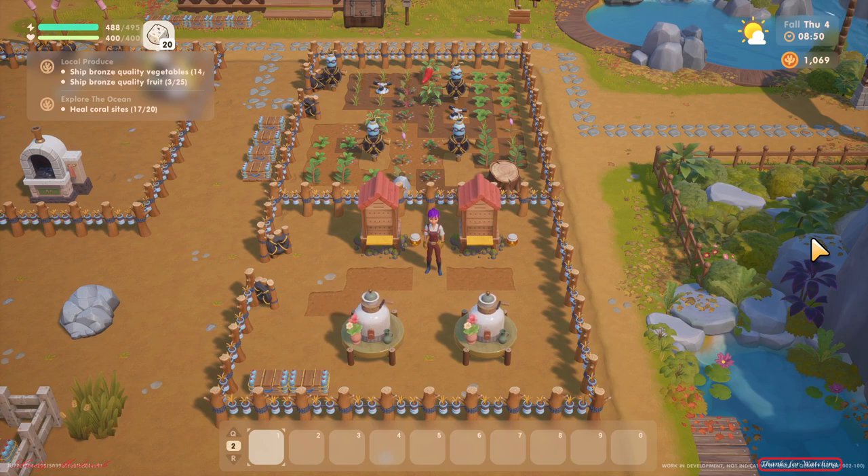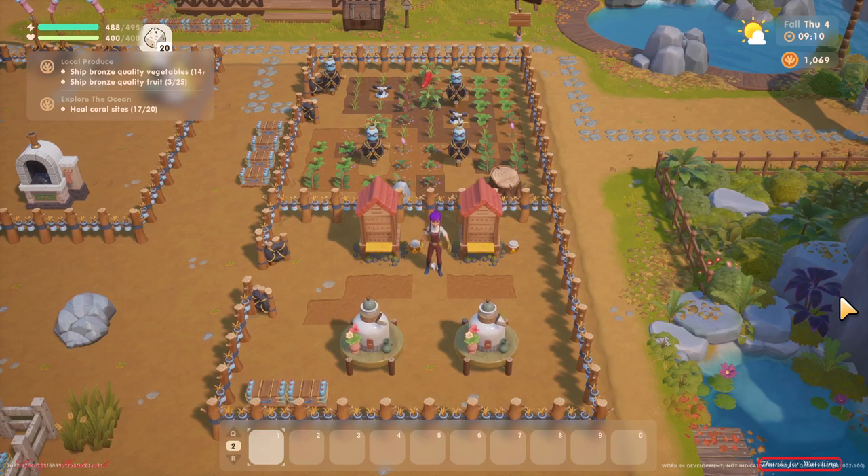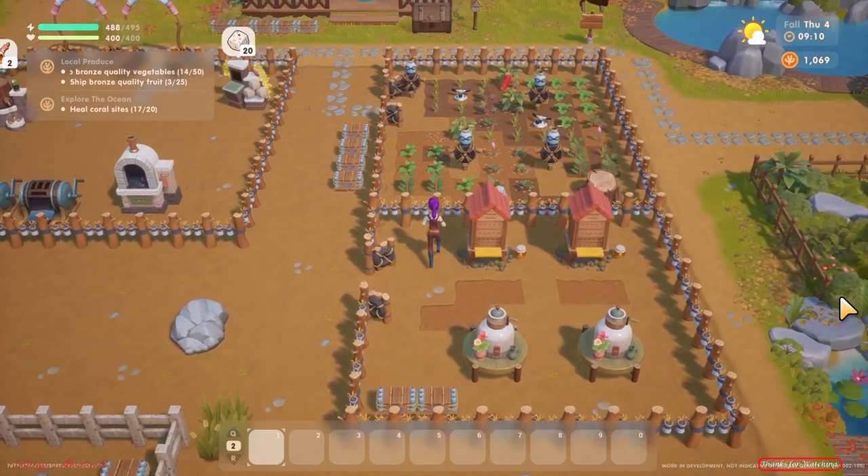In other games you have to plant flowers in front of the bee house to produce honey, but here in Coral Island you need to put flowers directly inside the bee house to produce honey.